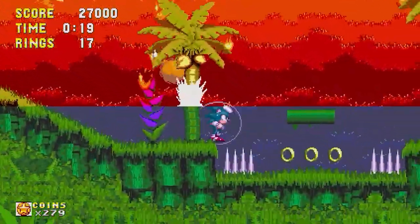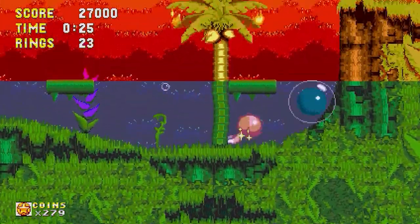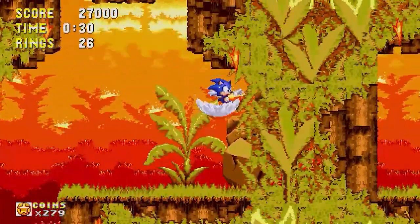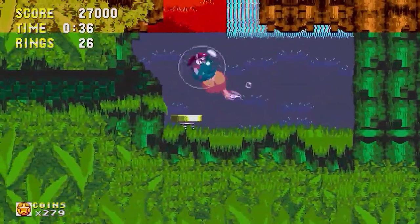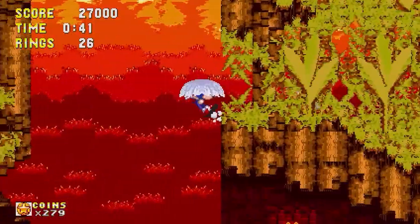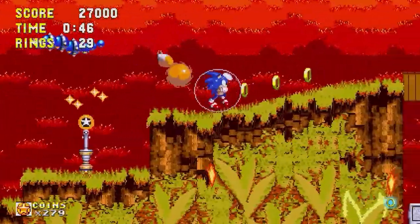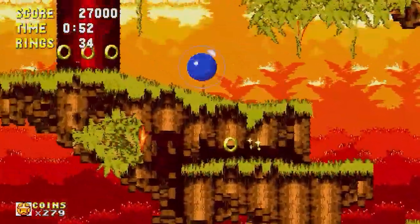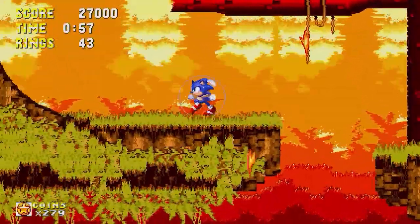Got the bubble shield — I love the bubble shield! When you go in the water with either the electric shield or the fire shield, it just disappears, which is a bit annoying. But with the bubble shield you won't drown underwater, which is very nice. I also really love the Angel Island theme — it's a pretty nice track.